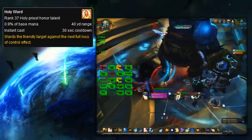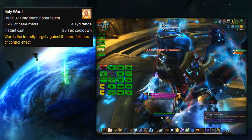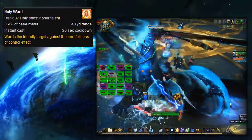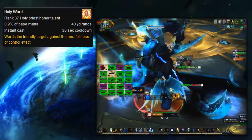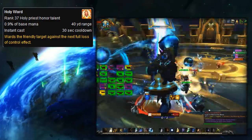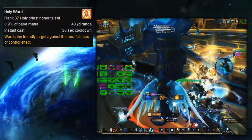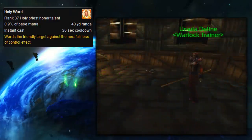In Legion, Holy Ward was added back to the game as a PvP talent for Holy Priests, but it worked nothing like its beta version. Instead, it worked kind of like Fear Ward — you placed it on a friendly target to prevent the next CC effect, rather than just absorbing holy damage. So it was added in the game as a completely different ability just sharing the same name.